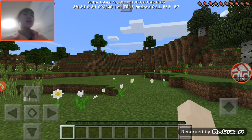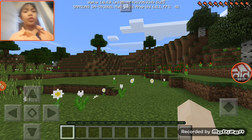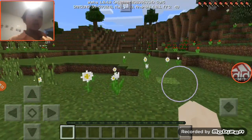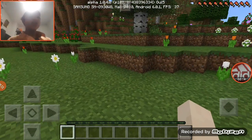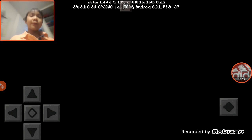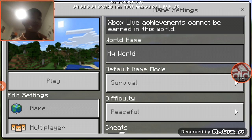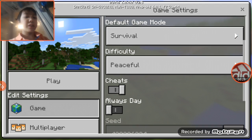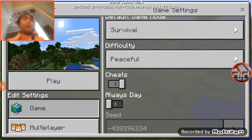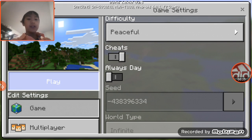Hello guys, so today I'm gonna show you how to get free stuff in survival mode. First you're gonna wanna put on survival, then set everything you want in difficulty, then put cheats on, and then play.